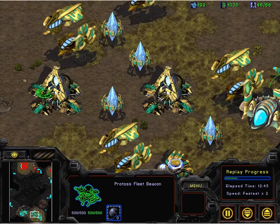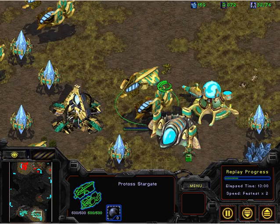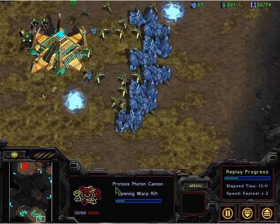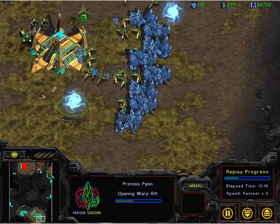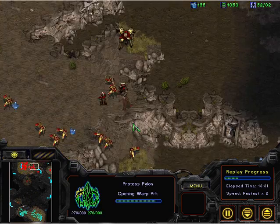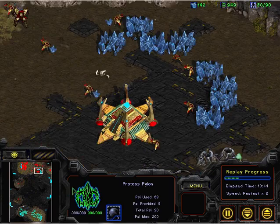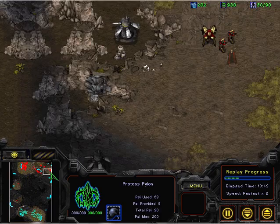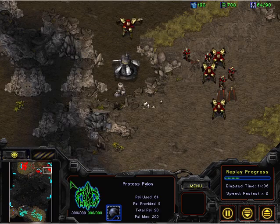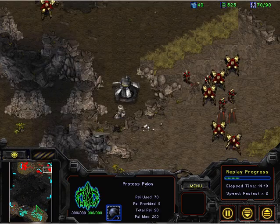It will build... carriers! No more cannons. Securing the main with the possibility of Templar drops. We've got a bit of army here: three... four Zealots, three Dark Templar, and five... moons? Would that be enough? I don't know.